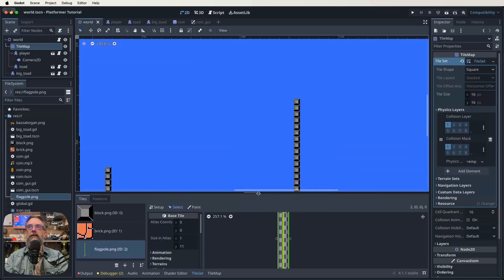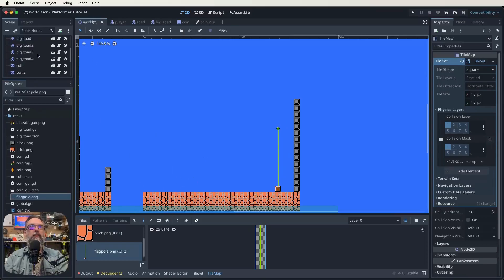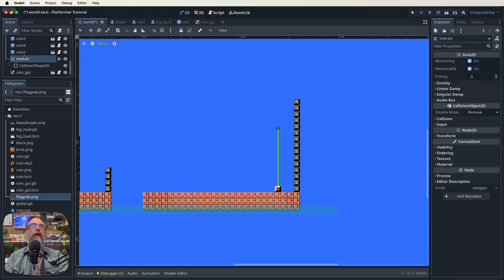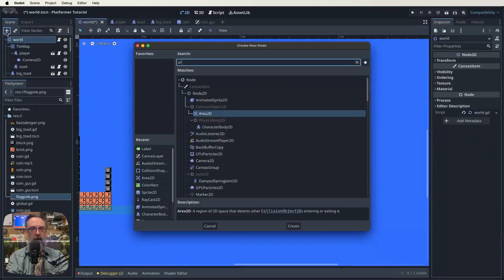What we should do now is go to our tile map, grab that flagpole we just made, and drop it in here. We've now got our flagpole as our end point. If you remember when we were working on this map we had an interact Area2D which we were using for dying when we fall down the pit — we're going to do something very similar to trigger going to the next level. So we want to come back up to our world, click the plus, and add an Area2D.